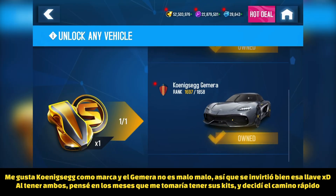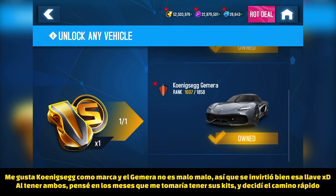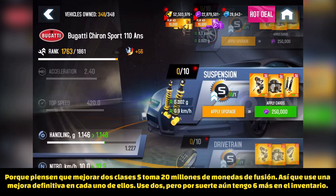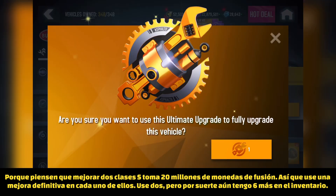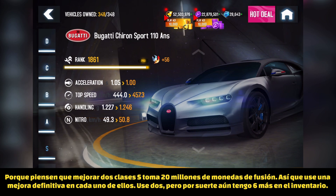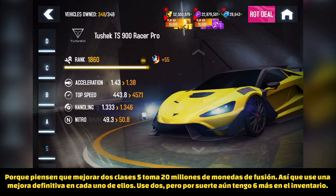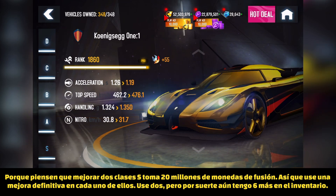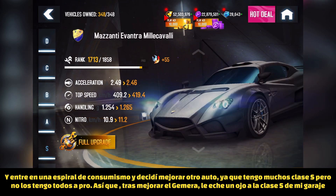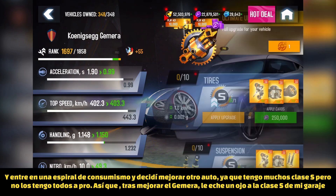After getting the cars I wanted, I realized it would take days, maybe weeks or even months of converting wild cards to get all the pro kits — around 20 million fusion coins — because they're S-Class cards and extremely expensive to upgrade. So I decided to use an Ultimate Upgrade on each one, since that was the easiest way to have them fully upgraded in seconds. I used two of my Ultimate Upgrades; I still have around eight left in my inventory.